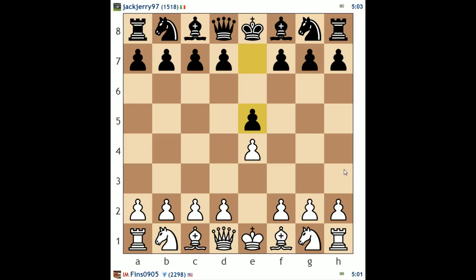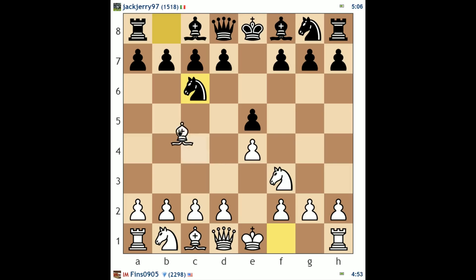Hey guys, this is Jon, and welcome to part 4 in my series on climbing the rating ladder. Today we're tackling players in the 1400 to 1600 rating range. We have a 1578 opponent in this game, and I'm starting out with the usual e4, e5, knight f3. My opponent replies with knight c6. I'm going to mix in a Ruy Lopez.